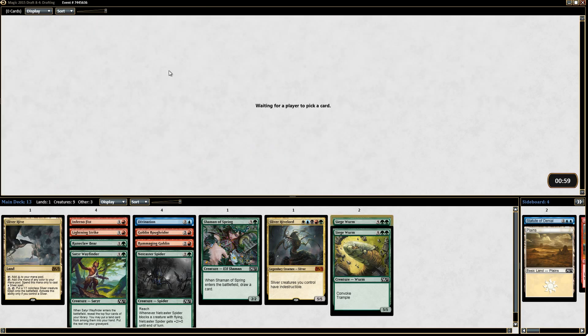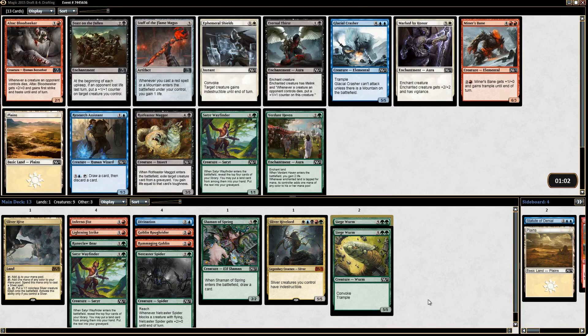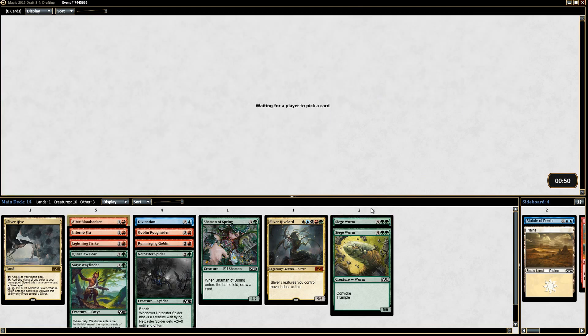I think we want another Siege Worm more than the Paragon. And here's an Altac Bloodseeker, which I think we want over a Wayfinder or Verdant Haven. I like these two pickups — Inferno Fist and Bloodseeker is pretty good.